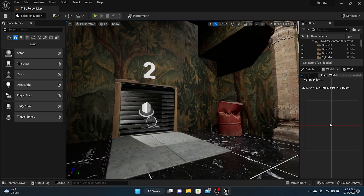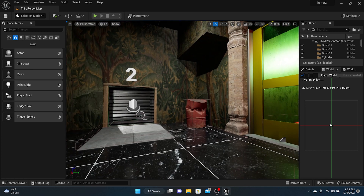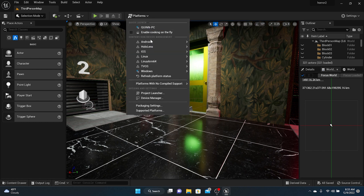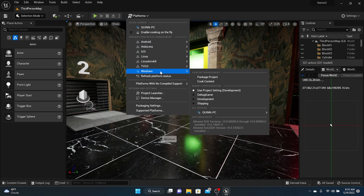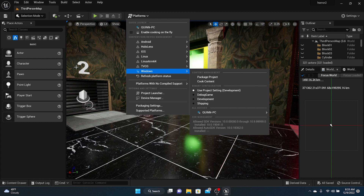Once you've polished your game, you're ready to package it. The first thing you need to do — and this step will take a long time — is come up to where it says Platforms, click on Platforms, and find the platform you're targeting. I'm making it on a Windows computer so I'm packaging it for Windows. When you package a project, all the textures and everything have to cook or bake into the package. Cook basically means make everything solid. So first things first: cook your package.